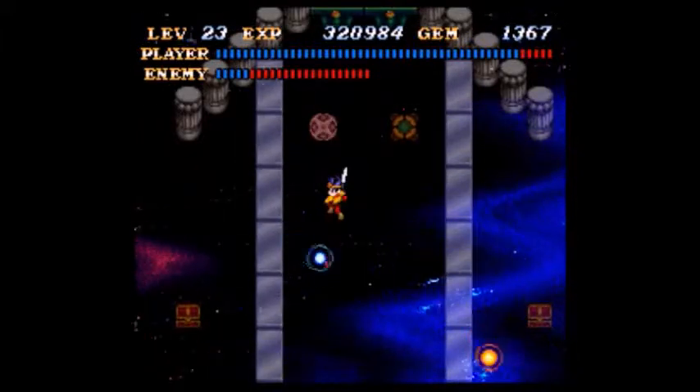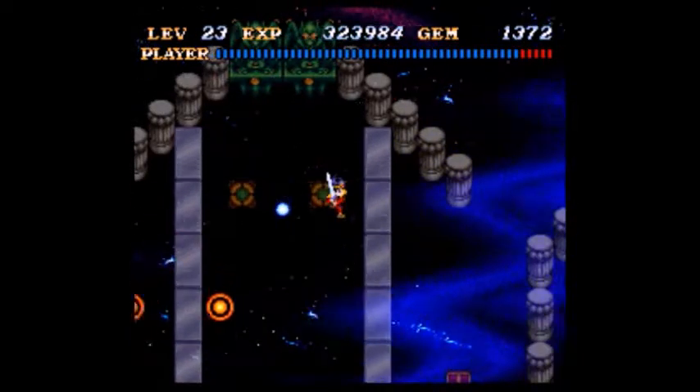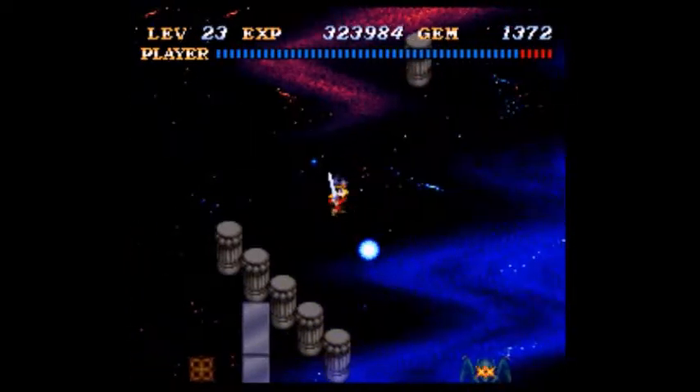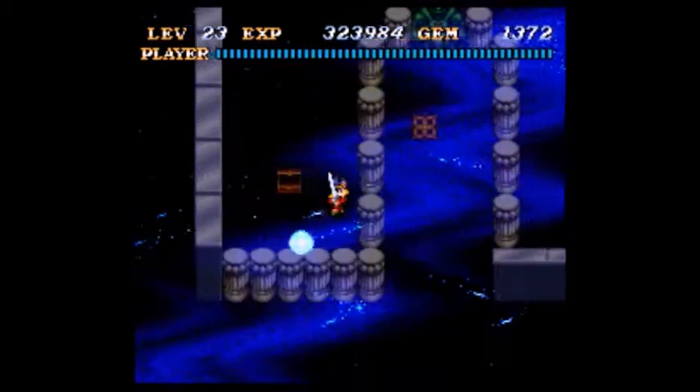Unlike the blink orbs, you can kind of catch their pattern and move to hit them at the spot where they're going to appear. We have a Medical Herb up here — always nice.